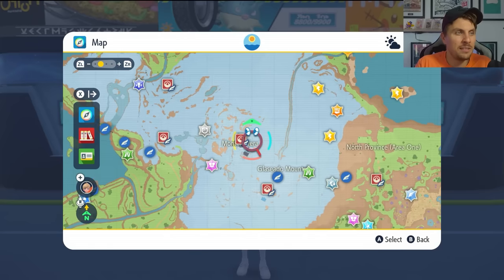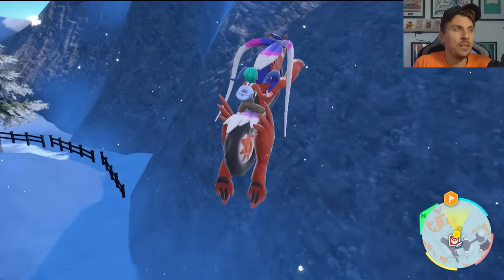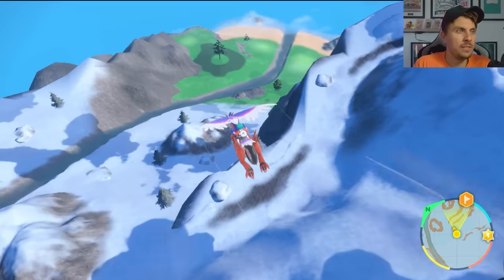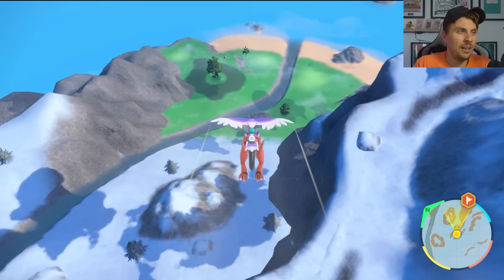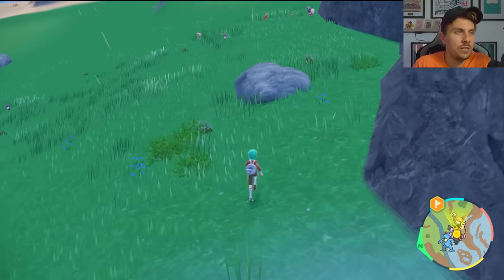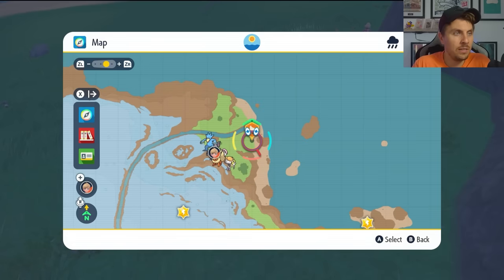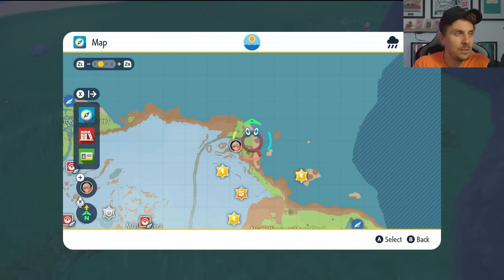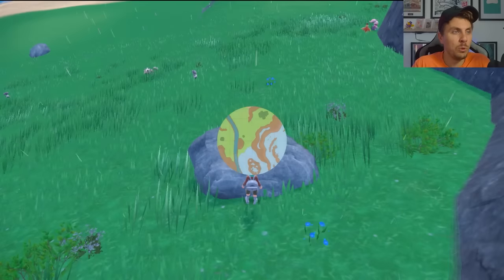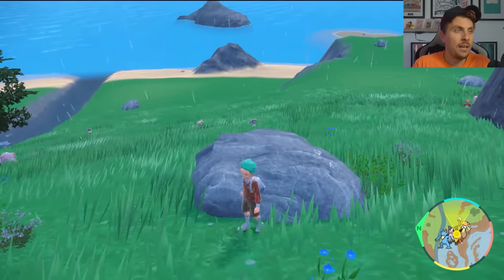It's kind of northeast direction from Monteneveras. Once you're at this Pokemon Center, come right behind it and head up this cliff onto Glaseado Mountain, then head directly down to this little inlet beach area here. Head towards the grassy area just in front of us. I'll pull it up on the map so you can see exactly where we are — right here in North Province Area One, in this beach area.